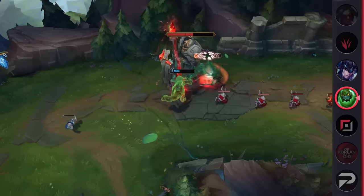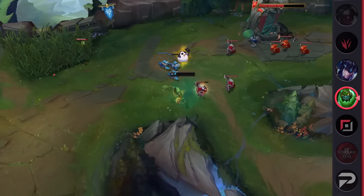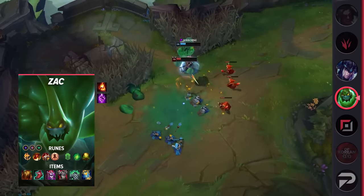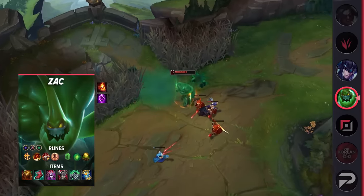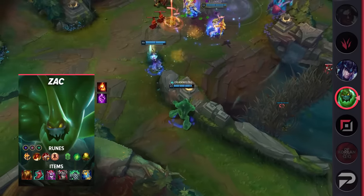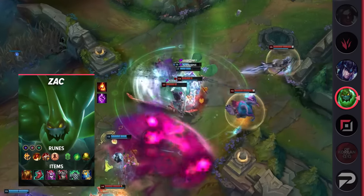Since Zac does have his E and even his ultimate to get him out in a pinch, Flash isn't necessary. Instead, you can take Ignite to surprise your foes with some extra damage, but more importantly, the healing reduction. For runes, take Conqueror, Triumph, Legend Tenacity, Last Stand, Second Wind, Revitalize, Adaptive Force, a Defensive Rune, and Health. Health scales ridiculously well with Zac, so you're going to miss out on a lot if you choose not to run it.